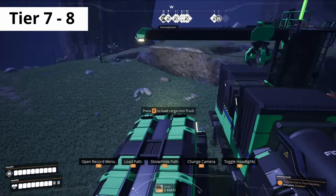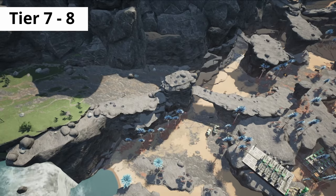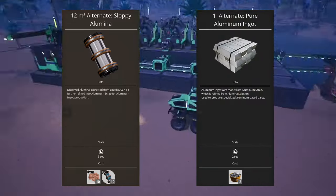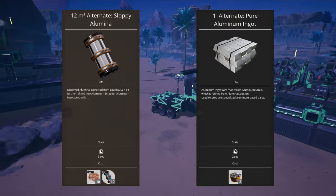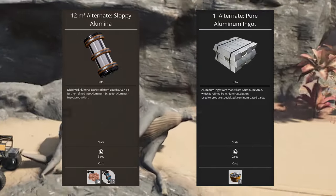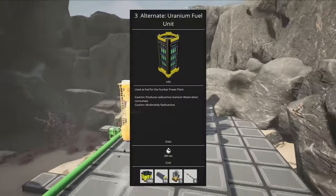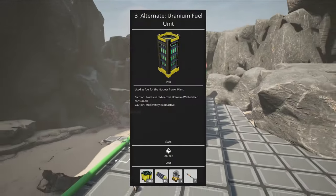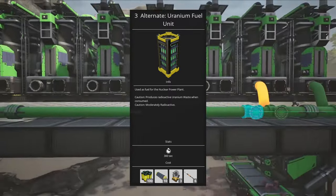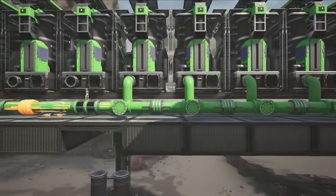In tier 7 and 8, things get even more competitive. I'd argue that there are no bad recipes in tier 7 and 8, so these are just the ones that I like best and use most often. First up, we have a pairing of two recipes: Sloppy Alumina and Pure Aluminum Ingot. This makes aluminum production dead simple and super easy to balance — if you aren't making crazy amounts of everything, this is worth getting just for the ease of building the factories. The only nuclear recipe I really love is the Uranium Fuel Unit. This greatly improves uranium efficiency, and it does add a little bit of complexity, but beacons are a pure iron recipe and crystal oscillators aren't that bad either. So this is a winner in my book, and I use it almost every time I do a nuclear setup.